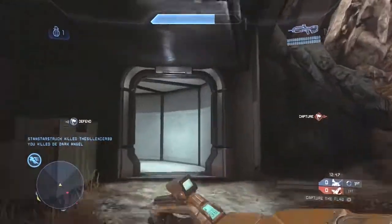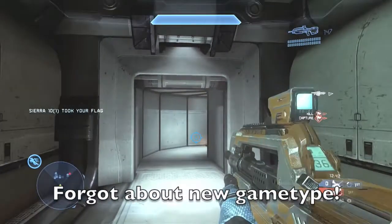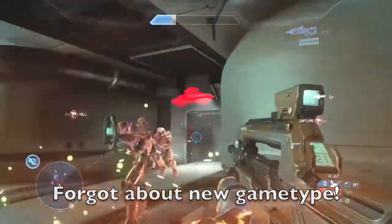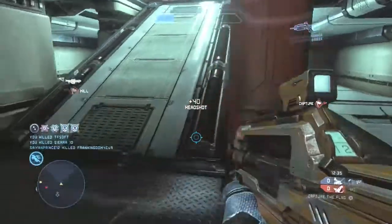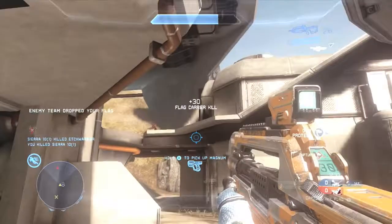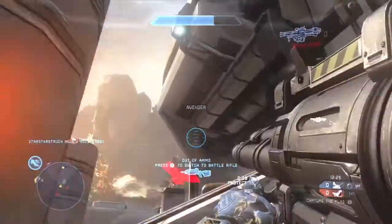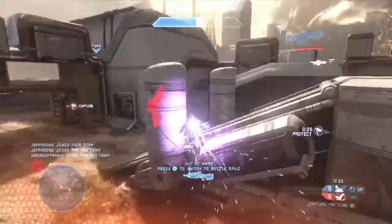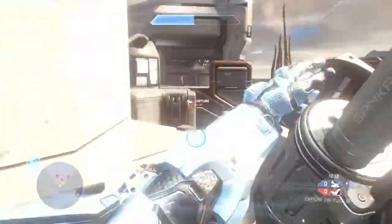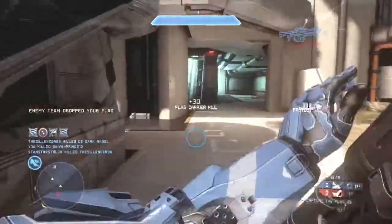It looks really good from what I can tell. You also have a new game type called Ricochet, and this seems really cool — like a combination of Griff Ball and King of the Hill. It mainly is football, just with normal weapons. I'm so glad they're allowing you to use normal weapons even though it's a Griff Ball-like game type. You can throw the ball across the map into the zone to score points for your team.